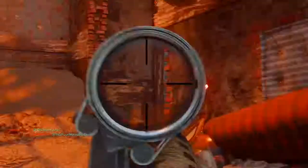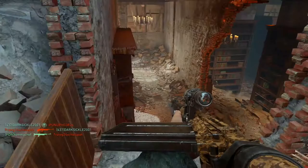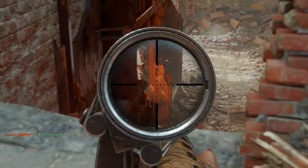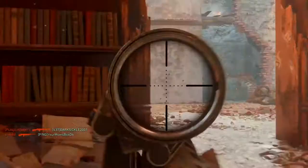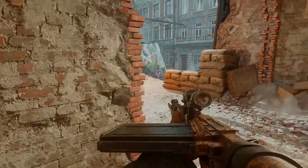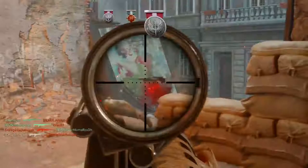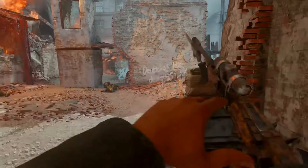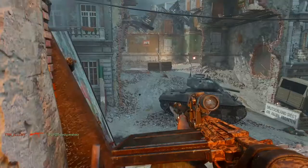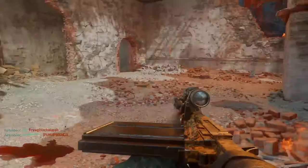Enemy bomb incoming, get to cover. Enemy care package observed — deny them their resupply. Enemy bomb incoming, get to cover. We're being outmaneuvered. They control the battlefield, they're pushing through the library. We have got the mobile ready for orders.